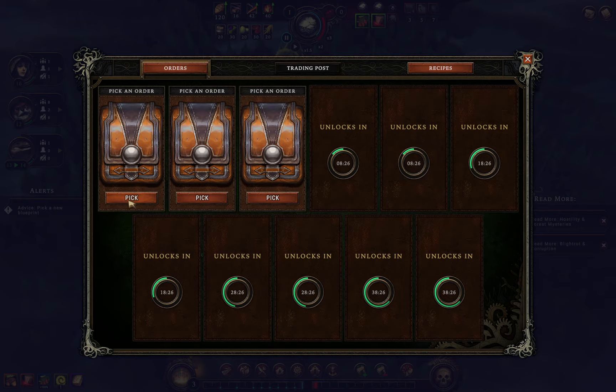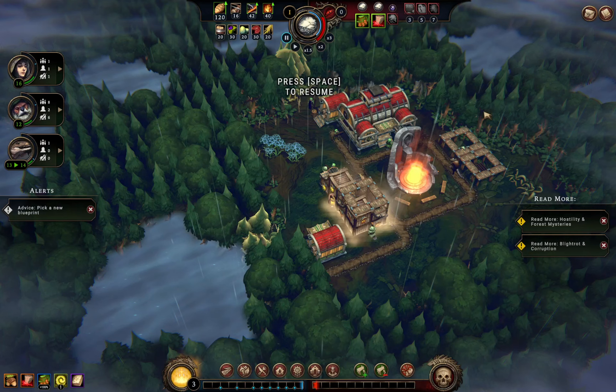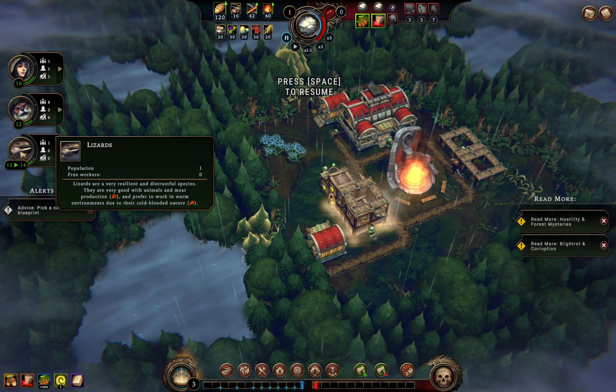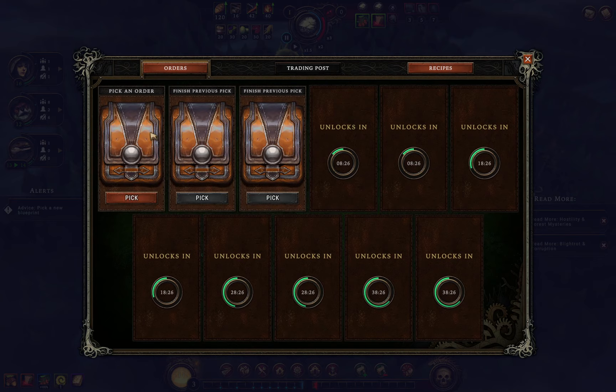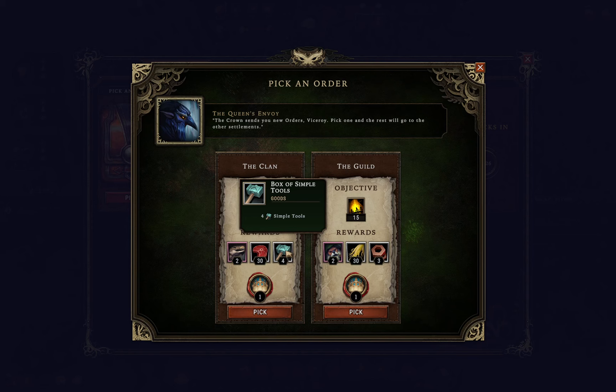We've got our orders now — another roguelike element where we choose between two different reward options. One is a box of tools: keep lizard resolve above 10 for 30 seconds. That should be easy since I have one lizard and resolve is above 10. The other is keeping beaver morale at 15, which I could also do. I'll go with the lizard mission because it offers the better tool rewards.